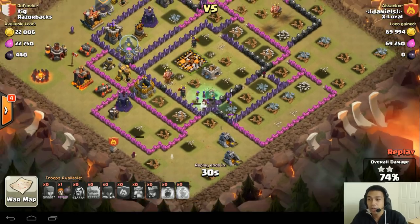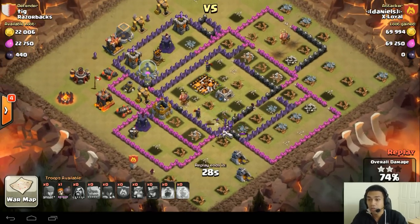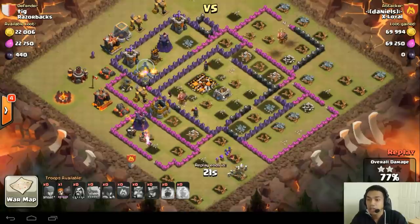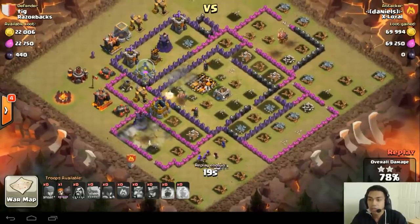Especially if Inferno towers are set to single target. As soon as you see a single target Inferno and you're using a GoWiWi against Town Hall 10s, and you're a Town Hall 10 yourself — oh man, it's good to go.